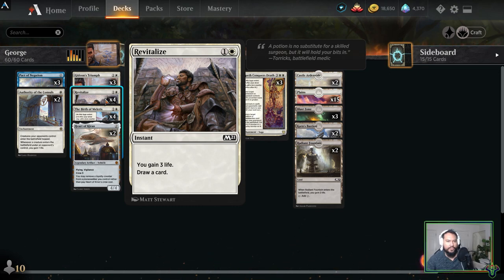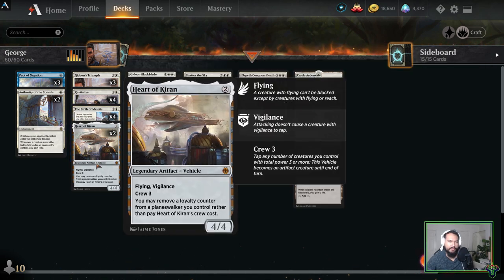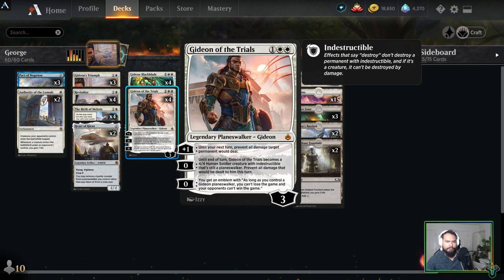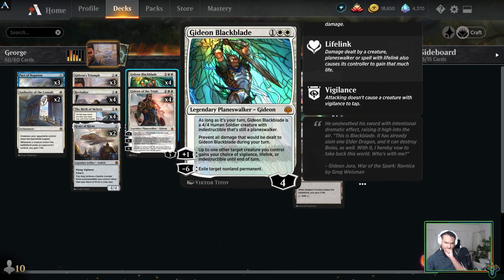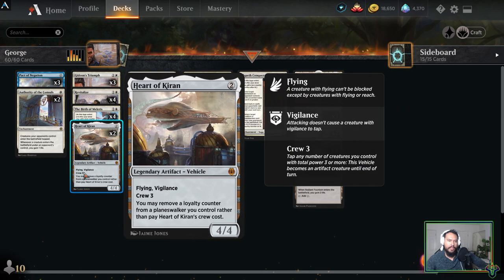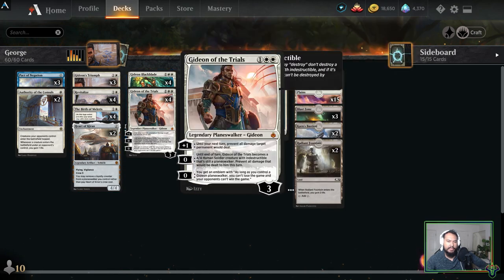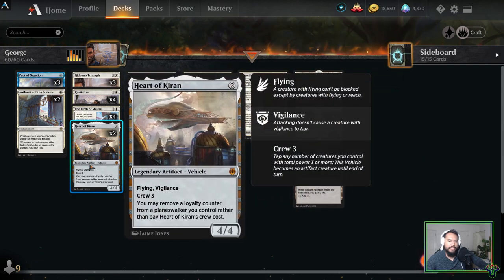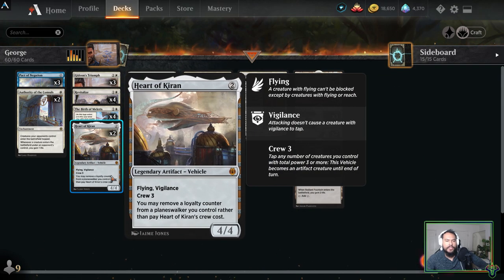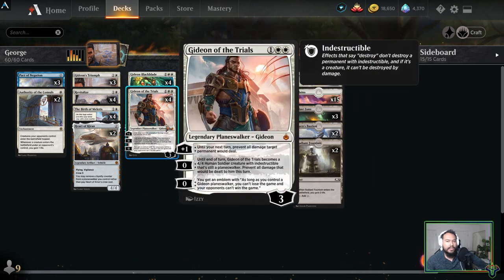Revitalize essentially just cycles — you gain three life and draw a card, which is helpful. Birth of Meletis is very similar: you cycle it, get a nice blocker, and gain some life. For Heart of Kiran, I figured I needed another way of winning the game. You can minus with Gideon Blackblade to make Heart of Kiran a creature, then plus Gideon Blackblade to give it lifelink and indestructible, and attack with two 4/4s. It also means we can use it to block — even a chump block for one of our Gideons — so instead of Gideon dying, it only loses one loyalty.